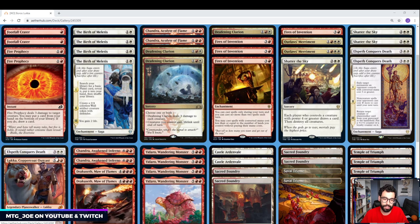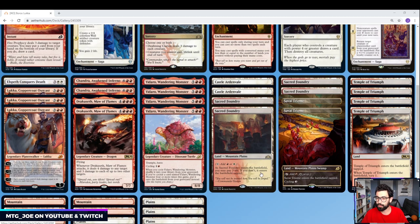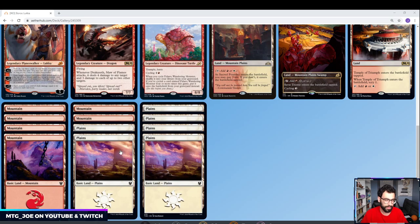We have 2 Elspeth Conqueror's Death to get back any of our key pieces if they die. In terms of the mana base — the early Streamer event is just best-of-1, so I'm not putting sideboards together right now; I'll add sideboards once we figure out the meta. The mana base is pretty simple: 4 Sacred Foundries, 4 Temples, 2 of the Mardu Tri-lands — the Tricycle lands. They do come into play tapped, but they have the option to cycle, so late game with extra mana we can cycle them away. Otherwise they just add consistency to the mana base, along with a whole bunch of basics.